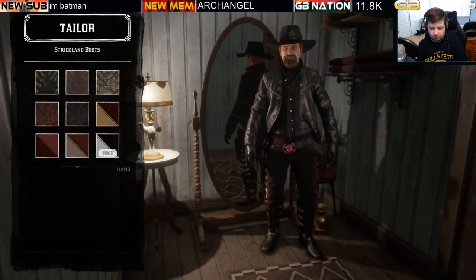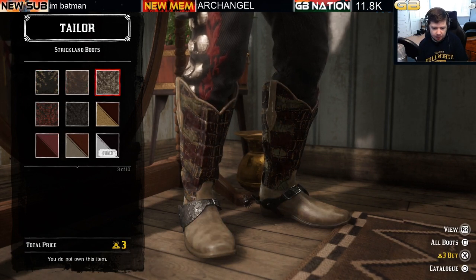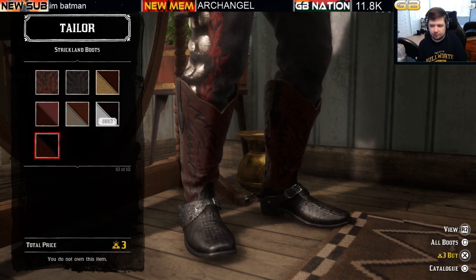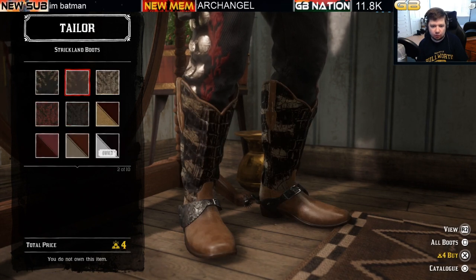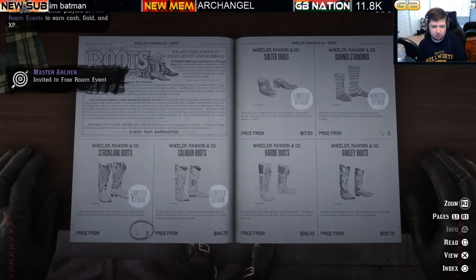Starting with the boots, we have the Strickland boots, available for both male and female characters. The price tag varies from three to four bars of gold. Some limited stock clothing items can be purchased with both cash and gold, but there are definitely some that are gold only. That's the Strickland boots.